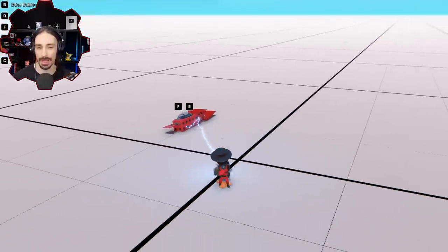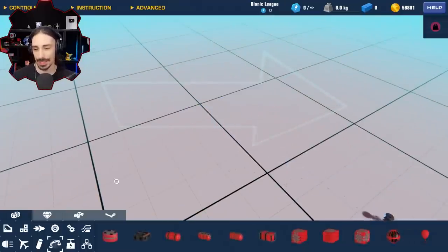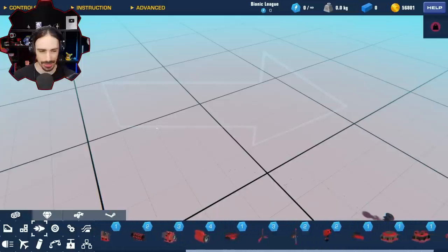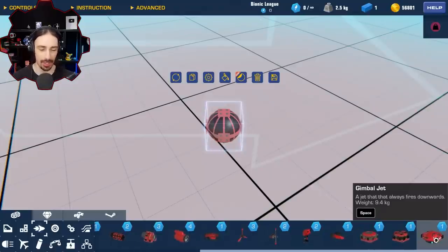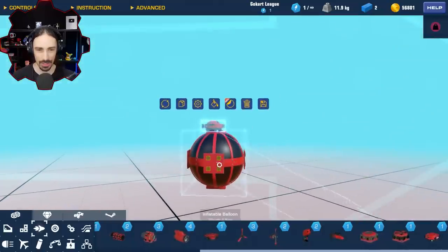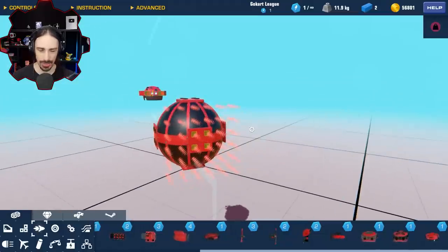Inflatable balloons apply an upwards force, similar to gimbal thrusters, but the method is very different. In real life it'd be completely different, but in the game they're both just applying upwards force. One key difference is that the gimbal thruster is in the propulsion category, however the inflatable balloon is in the balance category — so it is not intended for propulsion. I don't even know if it's possible to break the sound barrier with inflatable balloons.